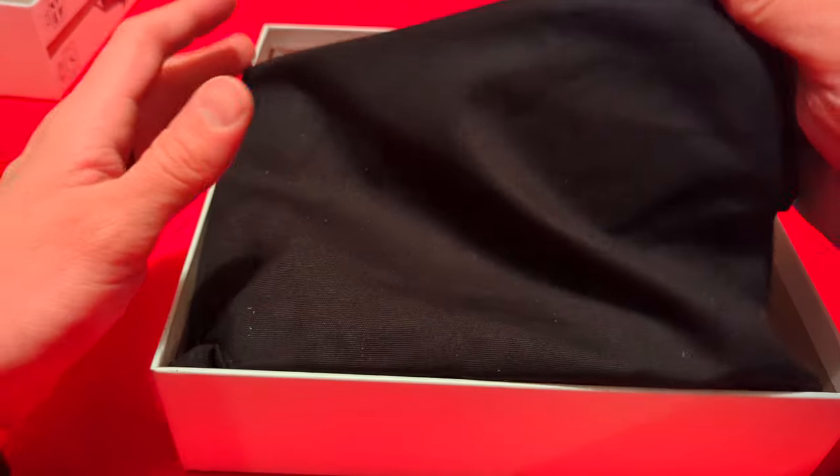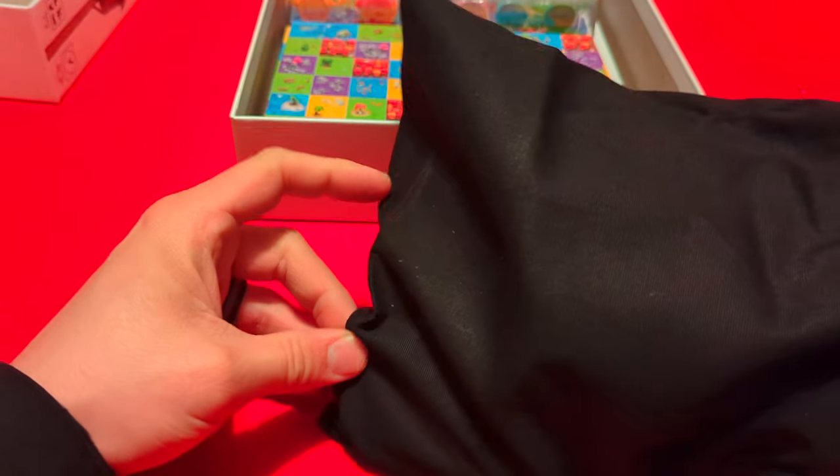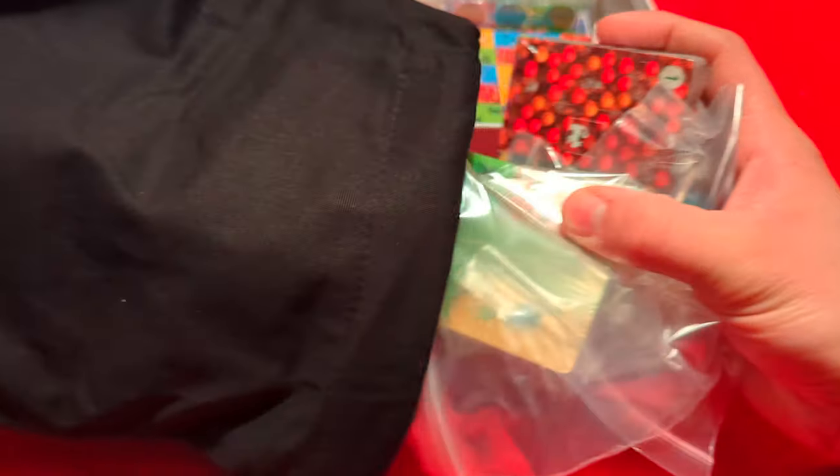Let's start off with this bag. We have a solid black bag, nothing on it — just like the bag from Isle of Cats, except this one's black instead of white.